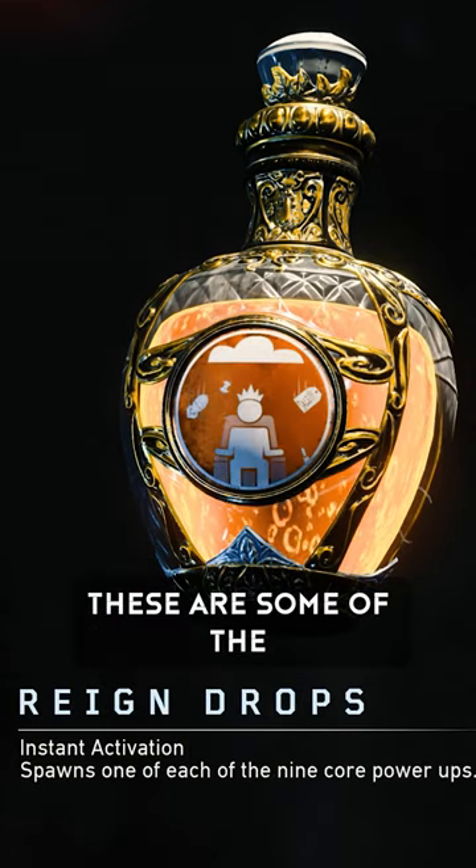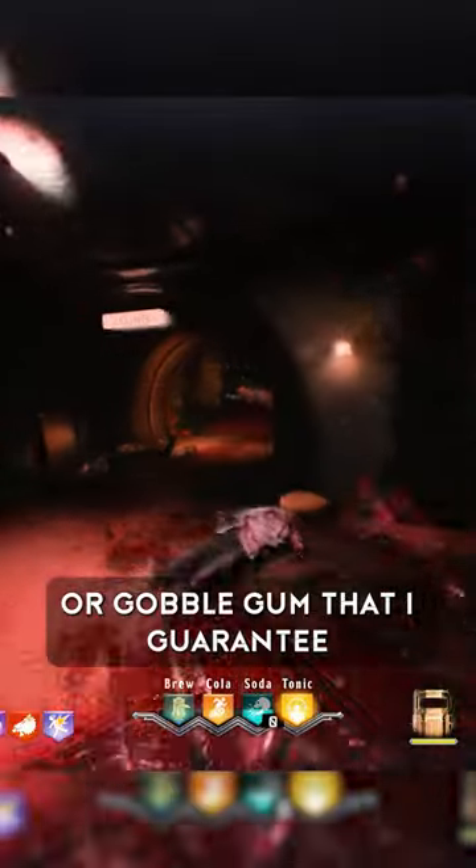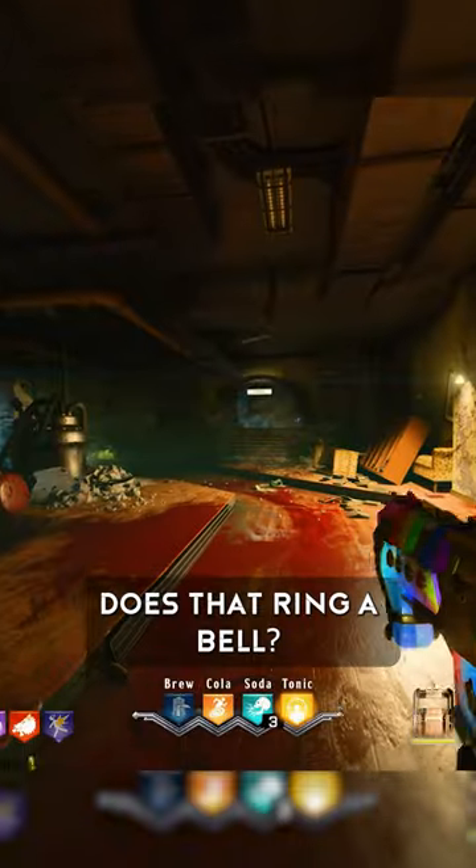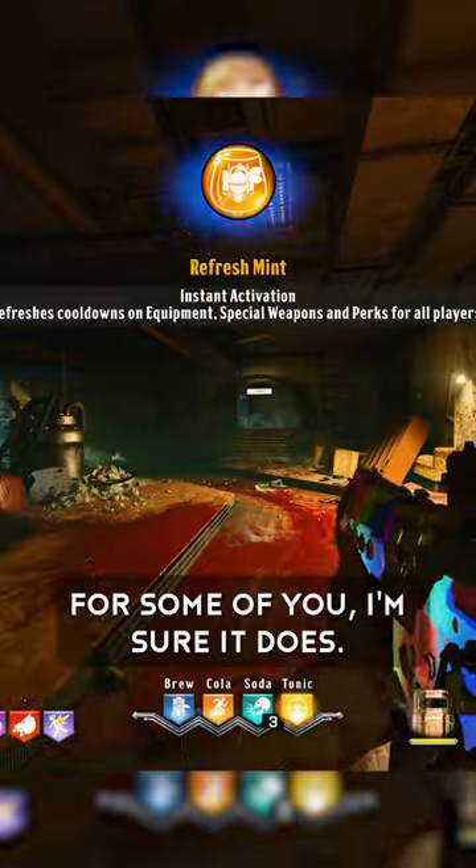Perkaholic, Shopping Free, Raindrops — these are some of the most powerful elixirs or gobblegums that I guarantee you know the name of. But what about Refreshment? Does that ring a bell? For some of you I'm sure it does, but for the rest of you out there, let me just tell you why it's better than some of the most OP consumables in Black Ops 4.